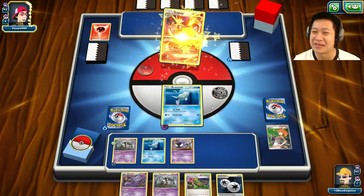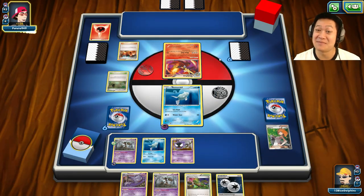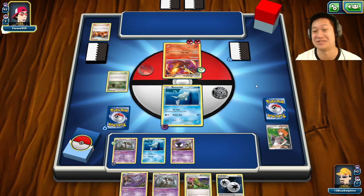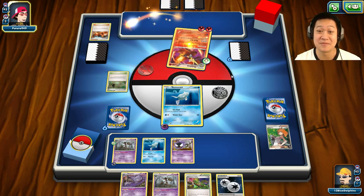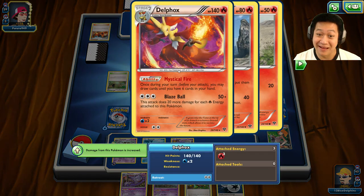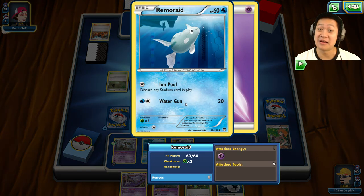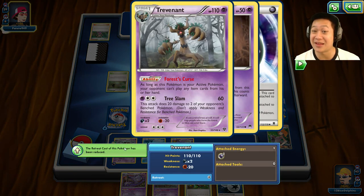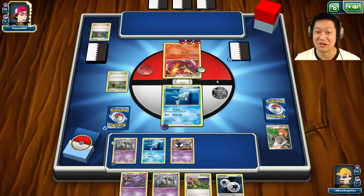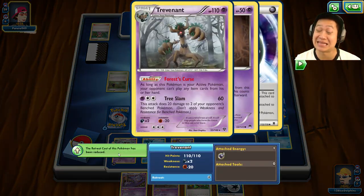I screwed that up — I thought I had a retreat but I did not. He is going to get a free evolution up — Shrine of Memories and Blacksmith. Remoraid being up there is actually a good idea. Do you have another energy card? Mystical Fire — even the item lock could not have blocked that. Enough energies to attack! I'm very glad I made that mistake. If I had done it the other way around, my Trevenant would have gotten one-shot — Blazeball does 110 damage, which is exactly how many hit points I have.